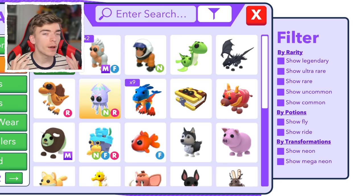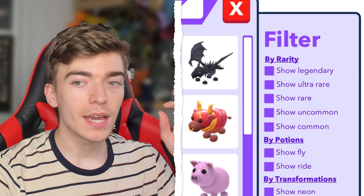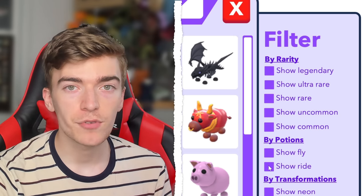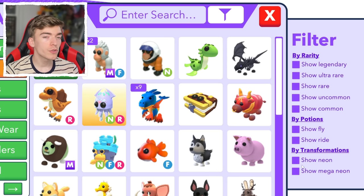And I think this would make perfect sense. Imagine being able to filter by having a potion, or being able to select multiple filters so you can show that it has a fly potion and a ride potion. This is an awesome concept made by someone on Twitter. To activate the filter section, you'd click the little filter icon, where you'd then be able to select what type of rarity you want, and even if you want it to show neons or mega neons. So you could select the button that says show neons and show fly and ride, and then it would show you all of your fly and ride neons.